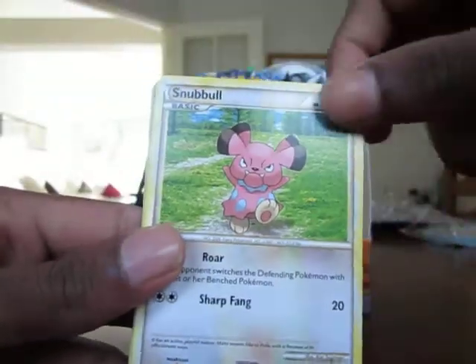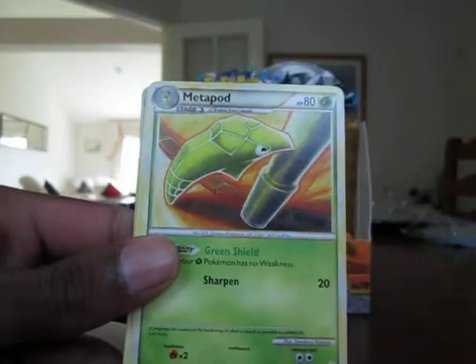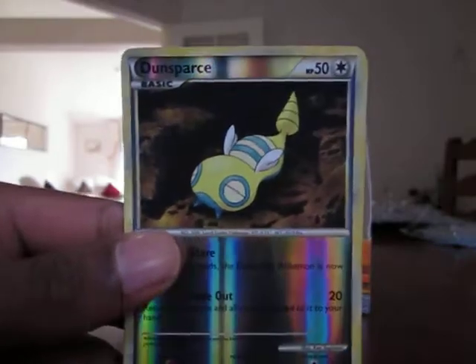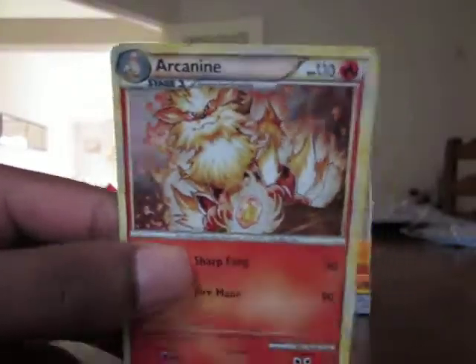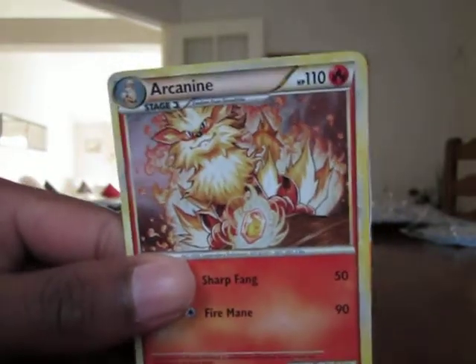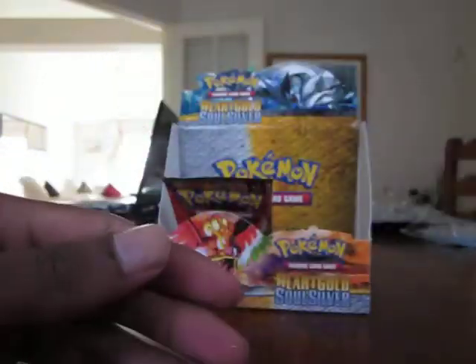Have I got all the primes for this set? Not sure. Got Donphan, Blissey, Ampharos, Meganium, Typhlosion, and Feraligatr — what else is there? Hoothoot, Snubble, took an extra card. Spinarak, Clefairy, Pokegear, Metapod, Igglybuff, Dunsparce — that's a funny looking Dunsparce, I think that's actually my first one of the box. And the rare — nice — Arcanine holo! Just keep piling on the goodness. Got a fire stone in the front there — that's amazing, really nice holo. So two packs left.